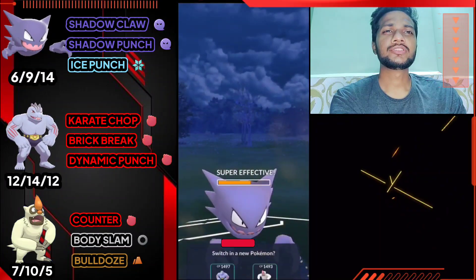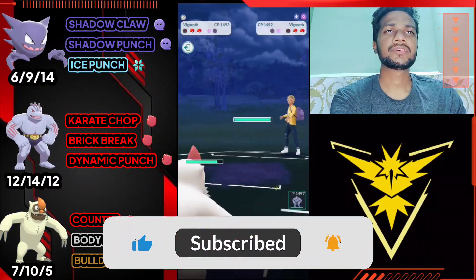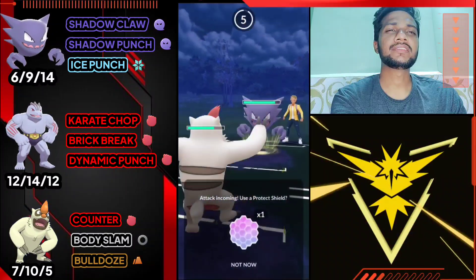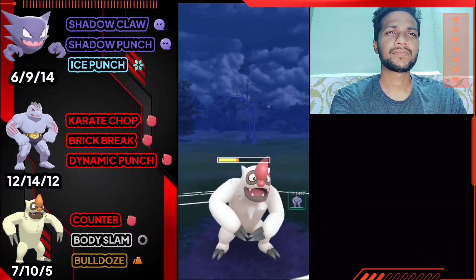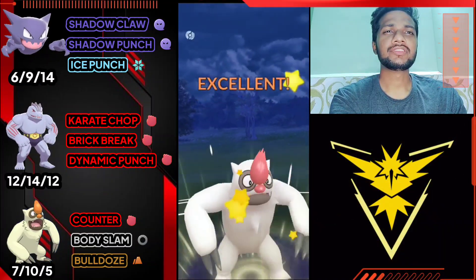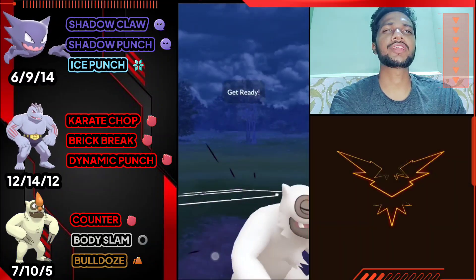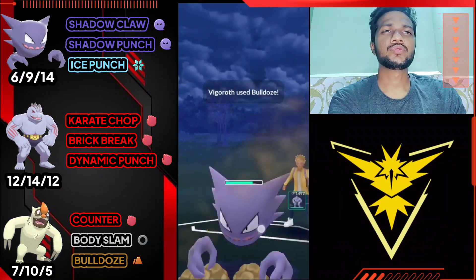I'm gonna let go of Haunter - I know he's gonna go for Bulldoze. Let's bring out our Vgrowth and farm down with Counter. We also have Haunter on their side. Let's overfarm a little and then go for Body Slam to bait his shield. Yep, he just uses shield - yep, we got Bulldoze again and knocked out the Haunter.